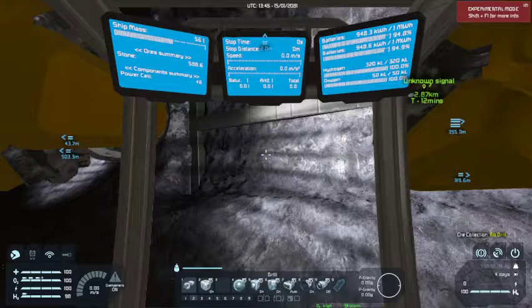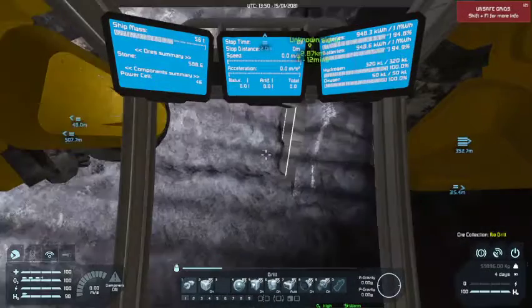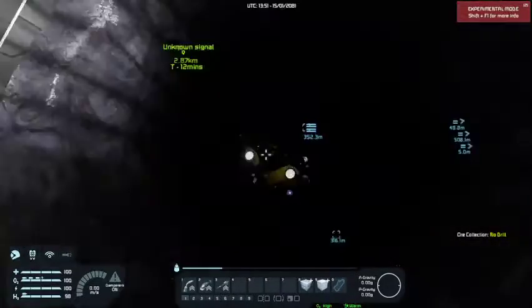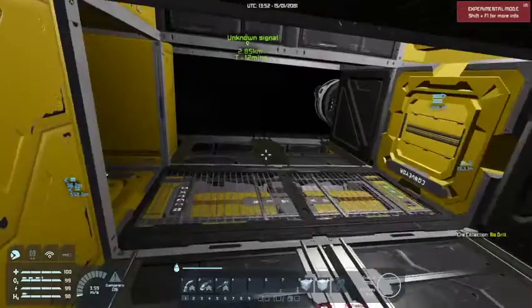On the bottom you have your control bars - one and two control bars. On one we've got all the space controls, and on two all the planetary controls. Three, four, five and six will be launch controls, flight controls, and stuff like cruise control. I like to do extra settings like that always. Let's go have a look at the DLT - the Digger Loader Transport. I need to get used to this name.